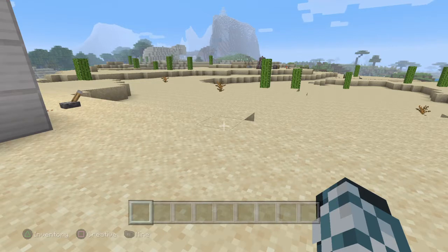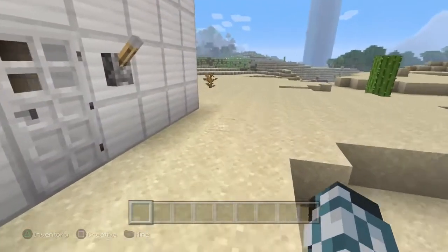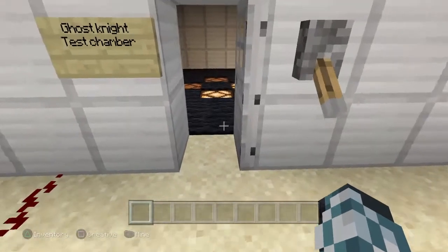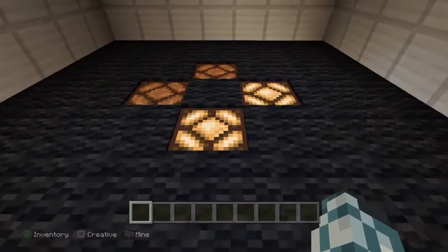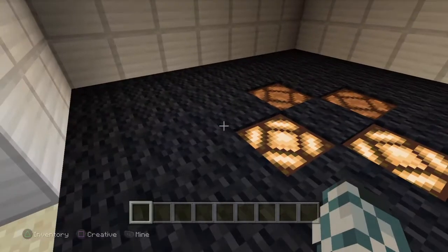Today's video, we're going to show you how to essentially make your own cycling lights. So if you want to do a disco ball, or a fancy dance floor, or just about anything else - say you have runway lights, you're building an airport and you want runway lights that are always going - this is a way to do that in a relatively efficient manner.